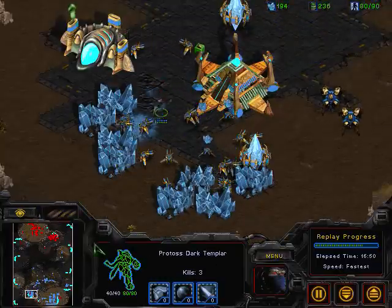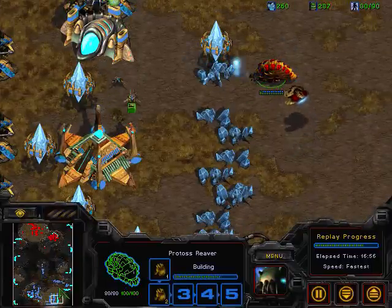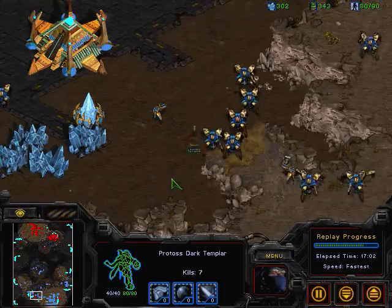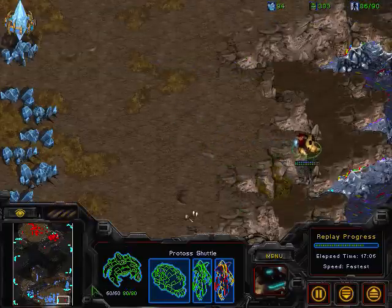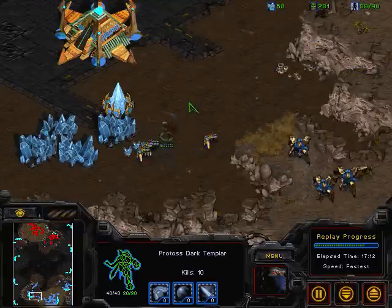This Dark Templar is killing a lot of probes right now, and this Reaver is setting up to distract over here and kill a couple more probes, making JSTAR move his probes back and move his army back over here. The Dark Templar already has seven probe kills — very nice harass so far with zero casualties.